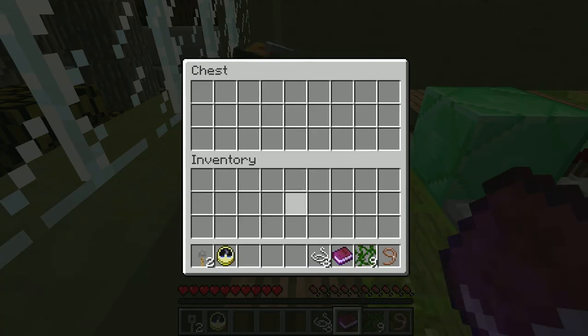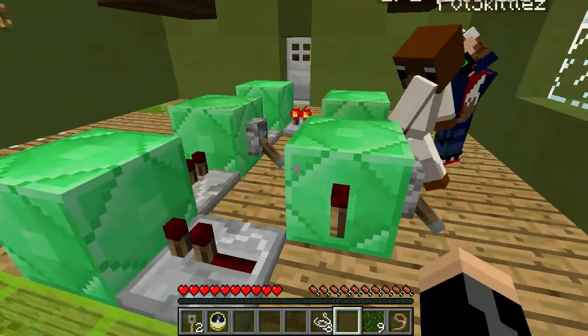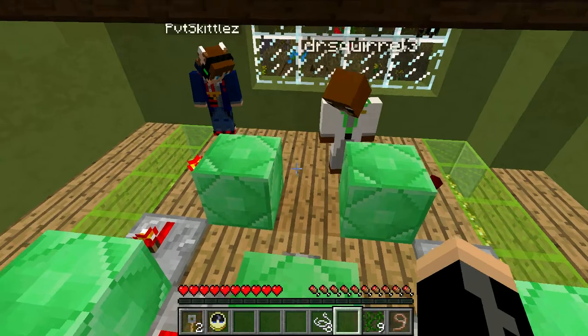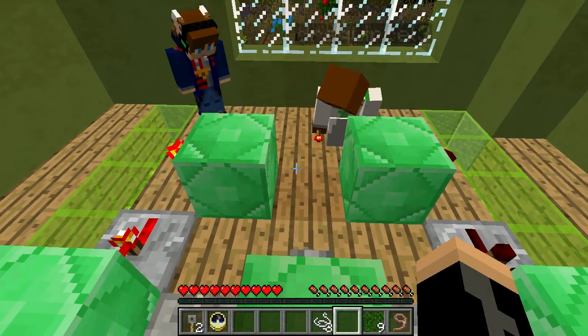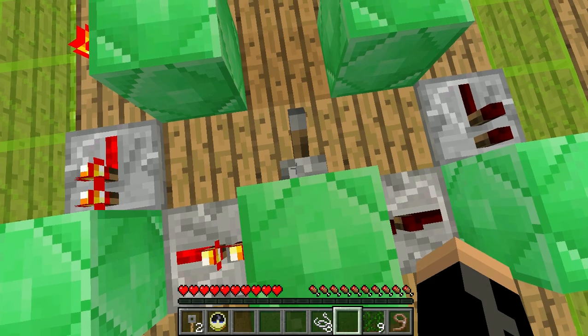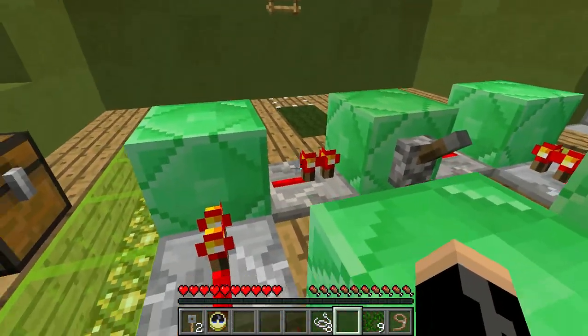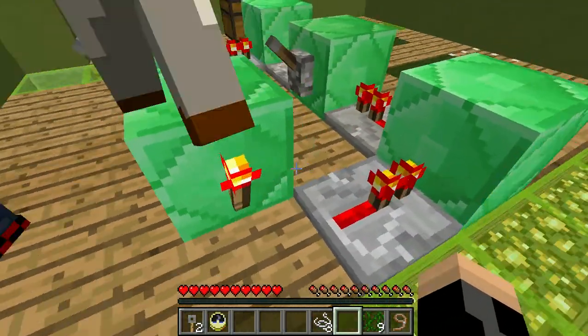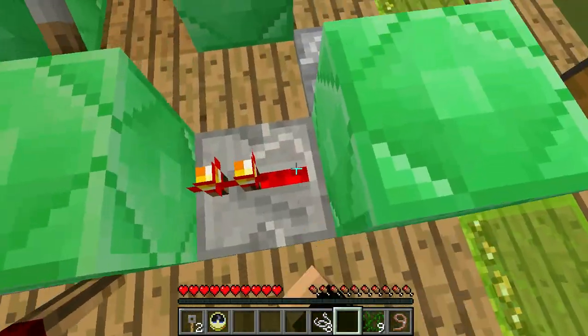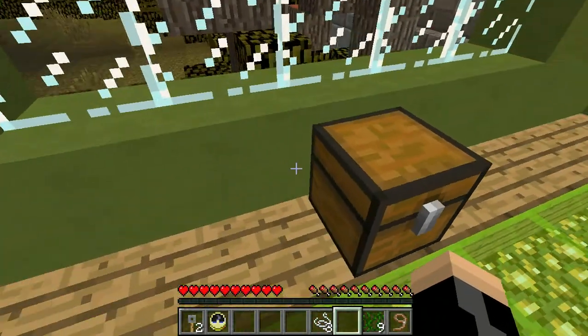We need to somehow place the torch right here. Let me see the torch. It's right there in the middle — it places perfectly for Devin. It's not even letting me place. But I see where we can place it. We can't place anything — that's kind of dumb. It's supposed to go right here. I see what to do. There is a way. Obviously, there has to be.